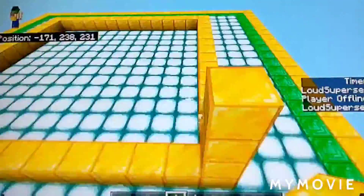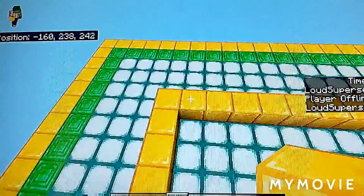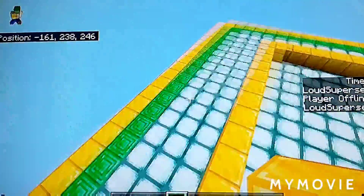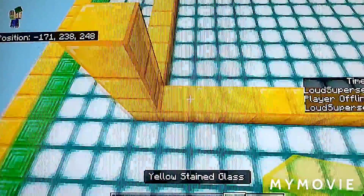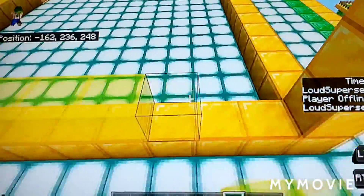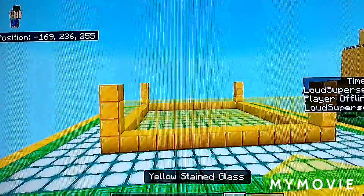You need three-block pillars - just like we do every time. Three blocks there, three blocks there, three blocks here. Then place your glass in, make sure to do it two blocks tall like we do every time, except make it out of yellow stained glass.